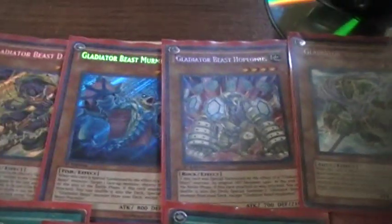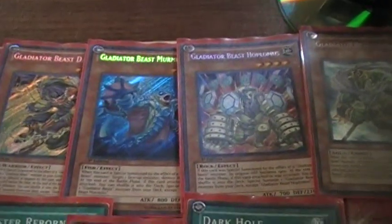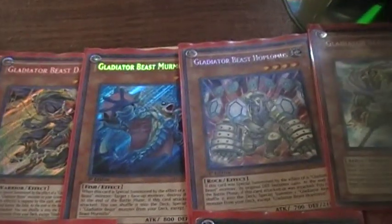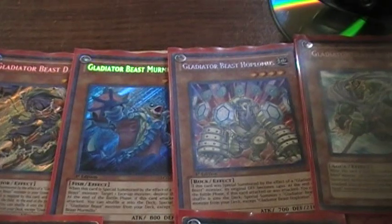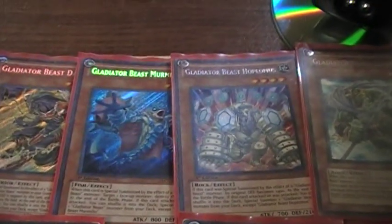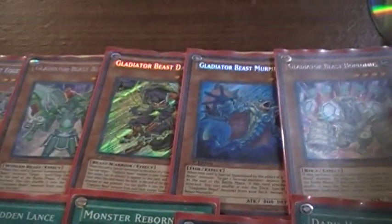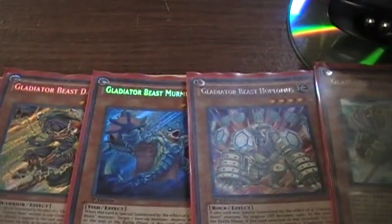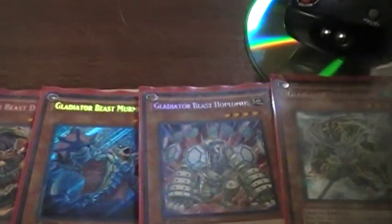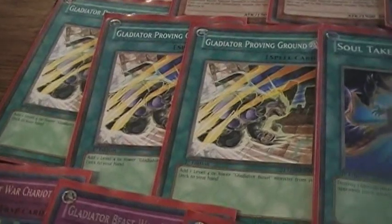The reason for one Hoplomus is because running doubles is really bad against those matchups — they just pop it off and get the plus, which is bad. With one Darius you only need one in the entire list for Gladiator Beasts anyway. Three Gladiator Beast monsters, three Proving Grounds — that pretty much bumps up your monster count from 12 to 15.